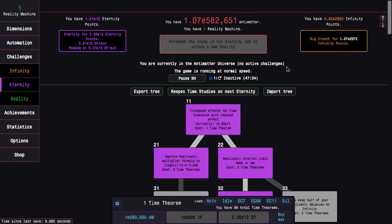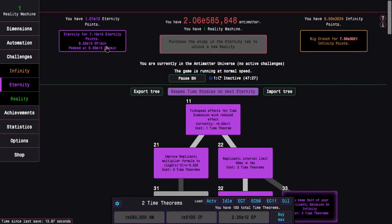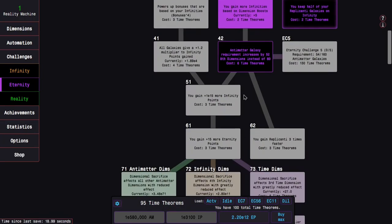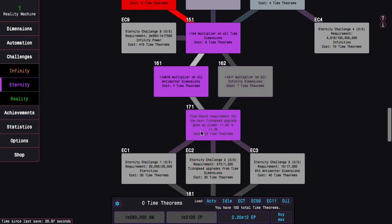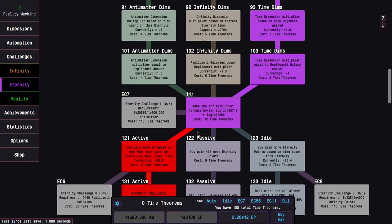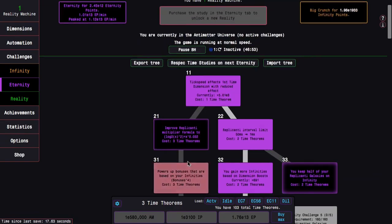I think at this point, I'm actually hopefully gonna get the — well, actually I'm just gonna get time theorems this way. Now I've gotten the eternity point multiplier! Now I can finally go with time study 171, and hopefully also cap 121. I only literally have one time theorem — I have just enough time theorems for this. Yeah, now I can cap 121. Now here's where I'm gonna get crazy amounts of eternity points, and I can also get a few more time theorems this way.